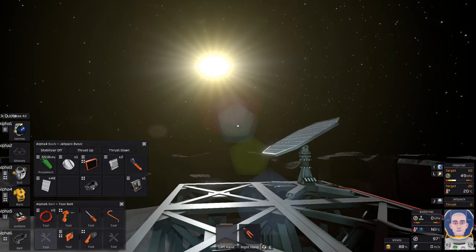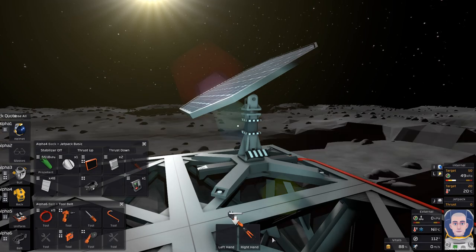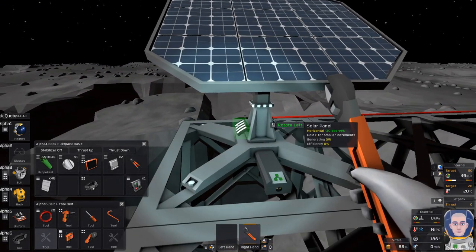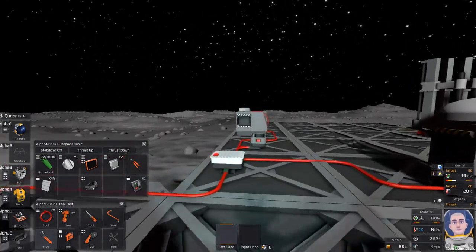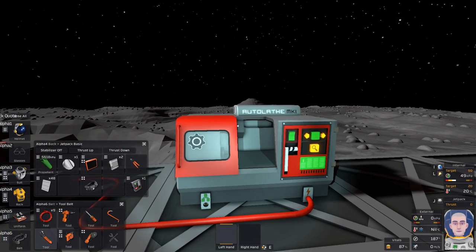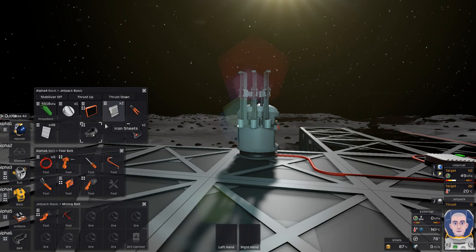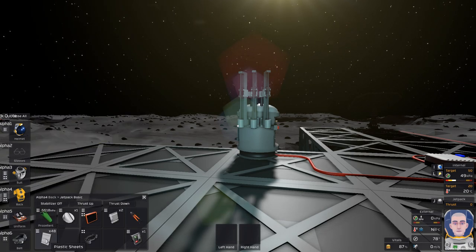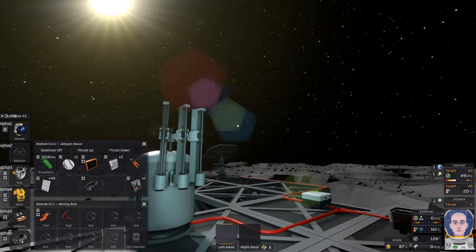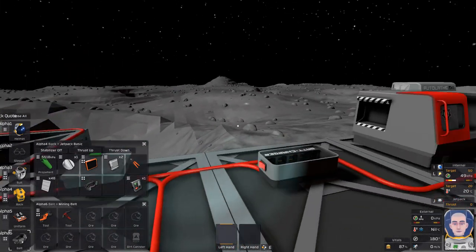The arc furnace is not charging. I have it the wrong way — I always do that. Let's go the other way. There we go; I thought I was looking the right way but I wasn't. I've got to get some batteries in there. I need the electronics printer, which means I need to do some mining. I have a mining belt — I don't know why they give us a pickaxe, we never use it. They also changed a few of the sounds, which is a nice addition. It's actually charging now.